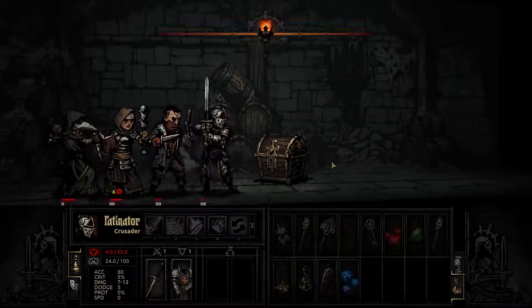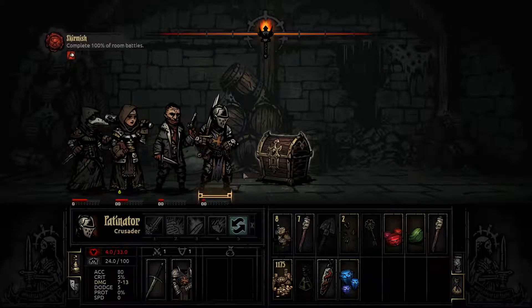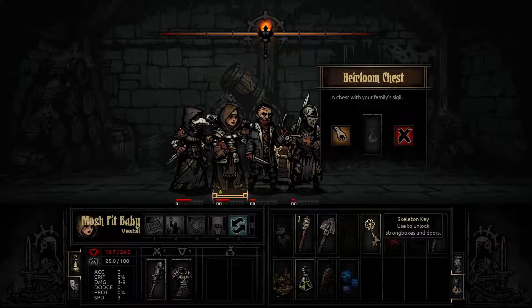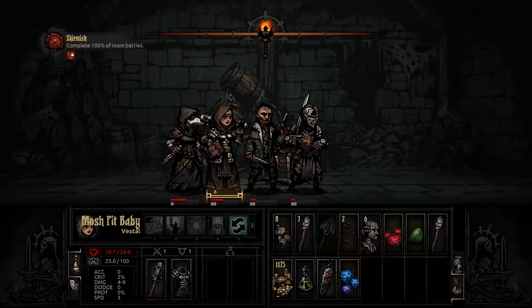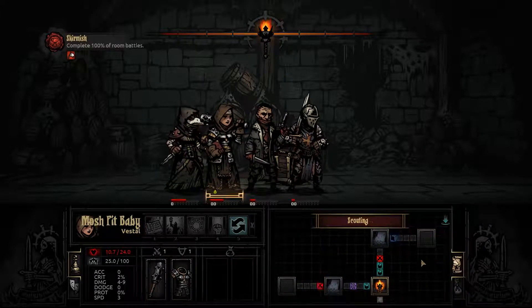As to who you are in this game, I don't know. We're going to have the person with the most HP open that because we're not very brave. A chest with your family sigil — we're going to use a key and hope for some extra loot. Those heirlooms will let us upgrade the town and the individual buildings inside.